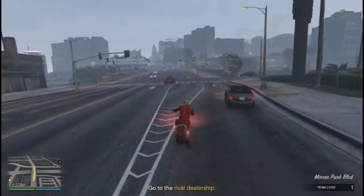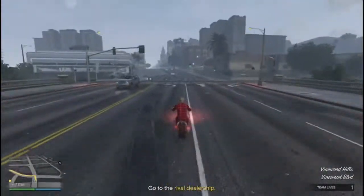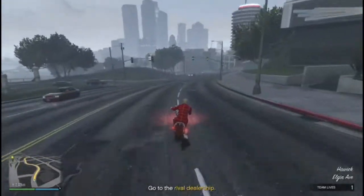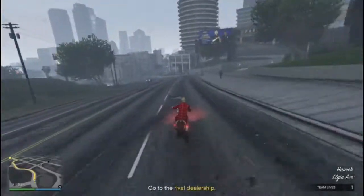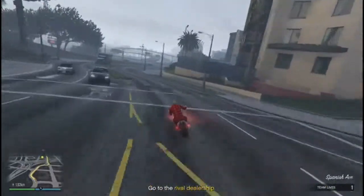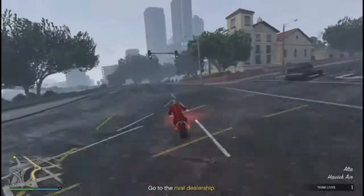Stop by the lobby of the Diamond Casino and Resort and give the lucky wheel a spin for the opportunity to win money, RP, clothing, and more. This week's top prize is the Viser Neo — a sports car so sophisticated that it almost feels like a misdemeanor using it to pick up drive-thru fast food. Almost. But not quite.